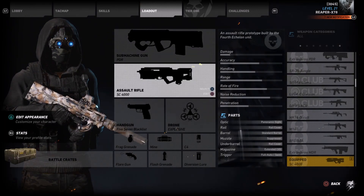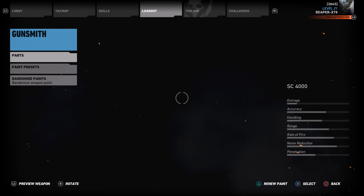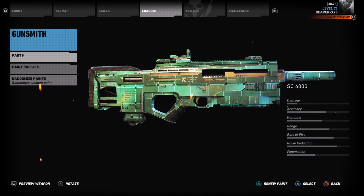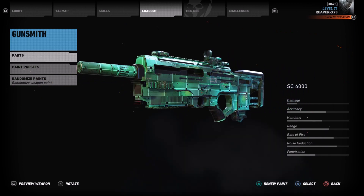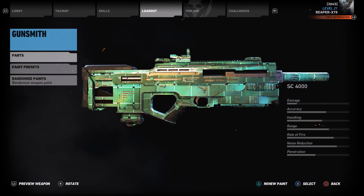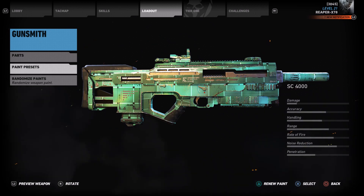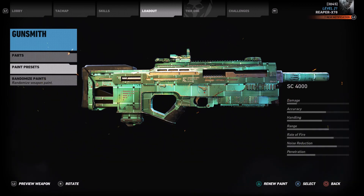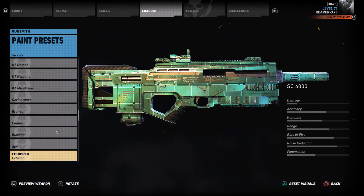The second one you get is the SC4000. It looks like a monster of a weapon — oh my god, it's huge. Anyone that is a fan of Splinter Cell, go ahead and let me know what that camo is if you don't already know. One, two, three — tell me if you get the answer right in the comments below. Echelon. I think that looks pretty awesome.